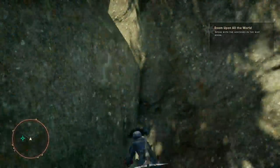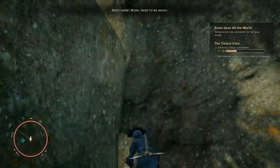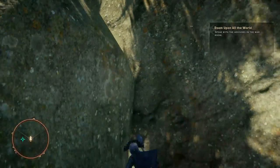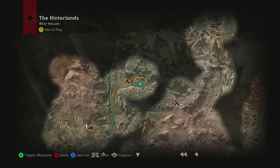Once you've jumped 50 times, you will hear a disembodied voice saying 'Need more, more, have to be ready.' You will be given a quest called the Tiniest Cave, in which you have to collect 10 Crystal Graces and return to the cave.